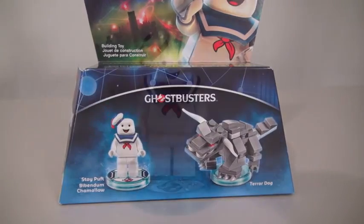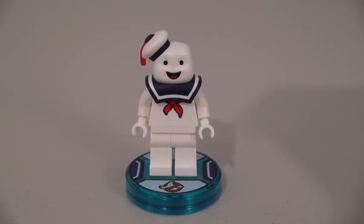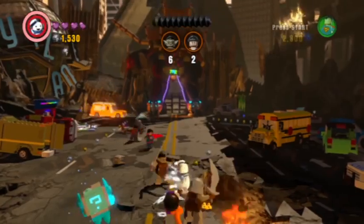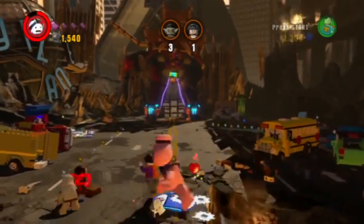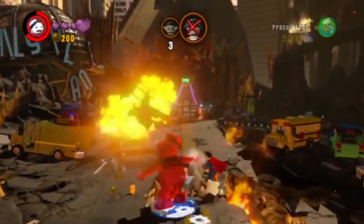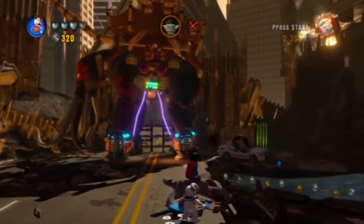The next Fun Pack we have is Stay Puft Marshmallow Man. I suddenly have a craving for some s'mores. This is the first time we get a LEGO figure of Stay Puft Marshmallow Man, so this guy's probably going to be a little hard to find. His attack is to grow big and lay some marshmallows smackdown. And of course, his vehicle's the Terror Dog. Let's hope this guy doesn't find his gatekeeper, or we'll all be in trouble.